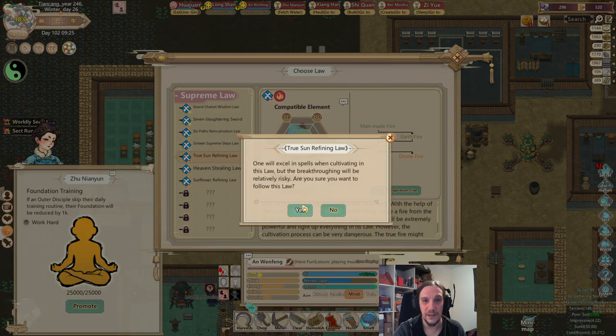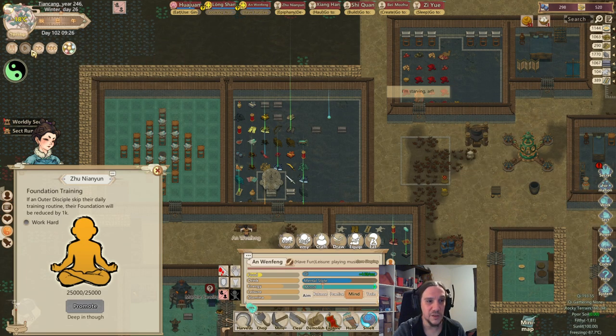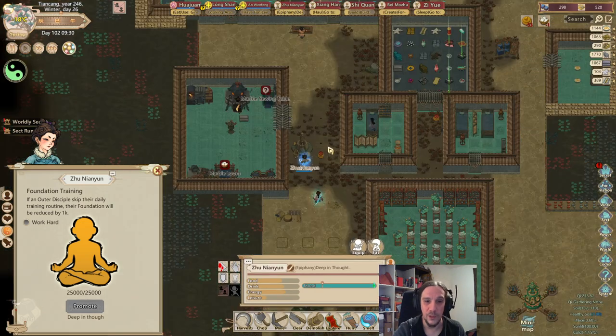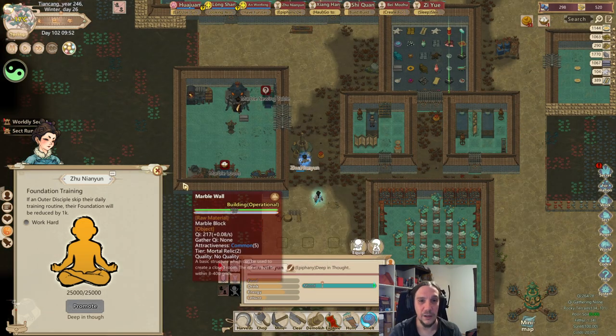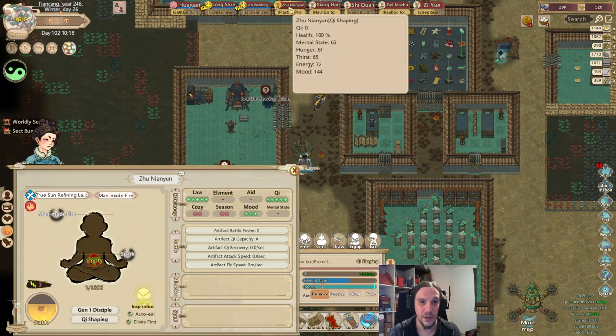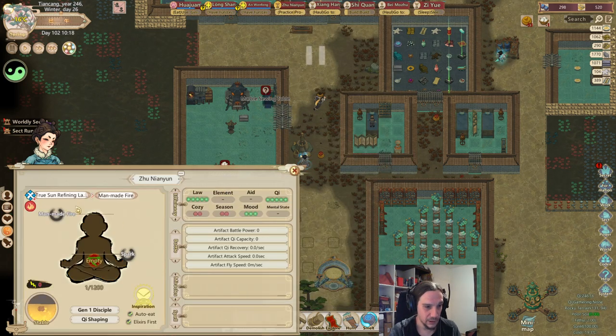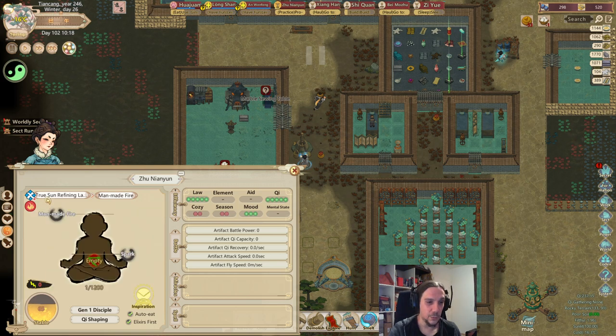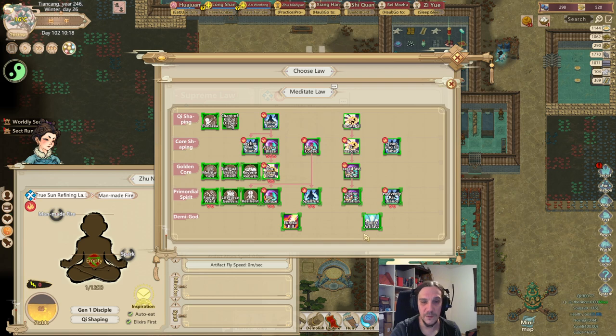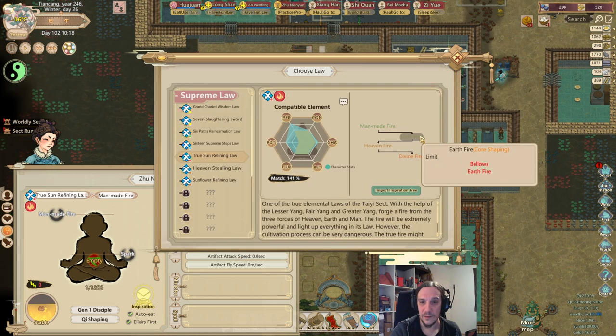My character here has an insanely high match towards that law. We choose one and then the Outer Disciple will receive an epiphany where they will turn into something better. Nian Yun is now considered an Inner Disciple with a Dian Dao cultivation law. When you click here, you see the whole path — you can look up the inspiration tree, which is basically the skill tree of that law and the steps you need to take in that kind of cultivation.